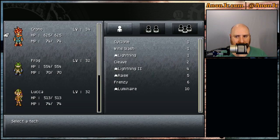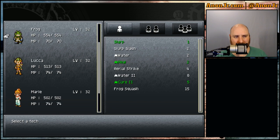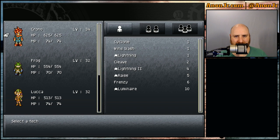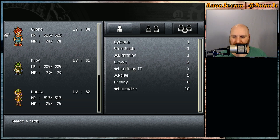One thing I did get done while I was homesick was a little grinding. Chrono's fully decked out on his tech tree all the way up to Luminaire — the nuclear option of lightning magic. Frog's all the way up to Frog Squash, Lucca's up to Flare, Marle has Arise, and Robo has Electrocute. Ayla is missing because I haven't picked her up in the party yet — I wanted to make sure I got all those story elements on camera.